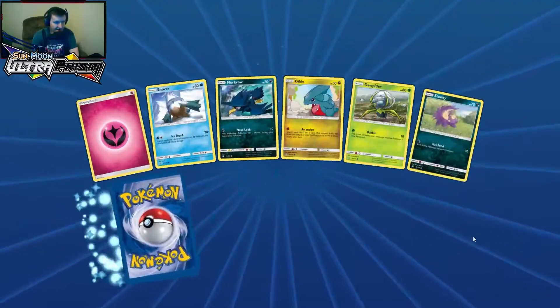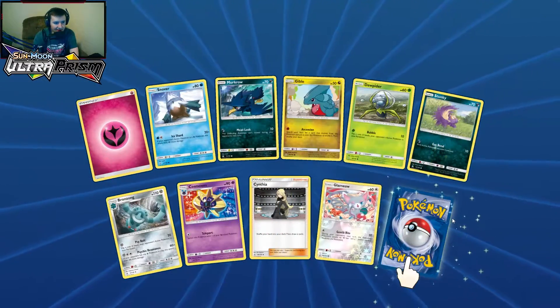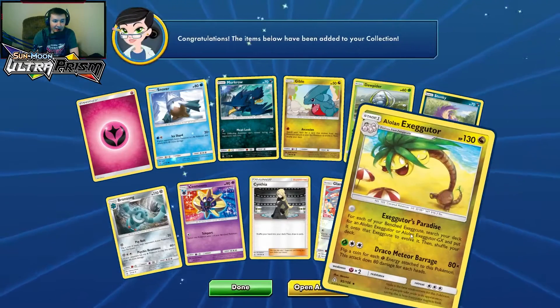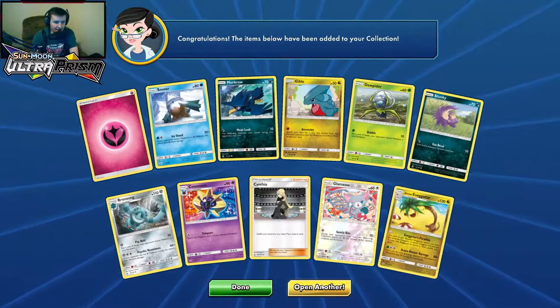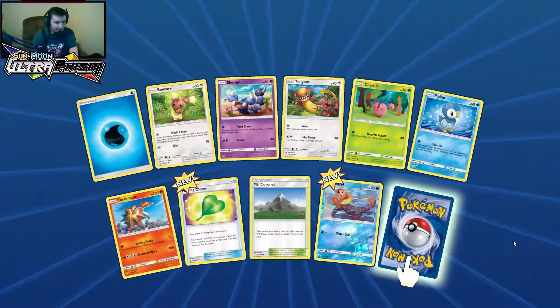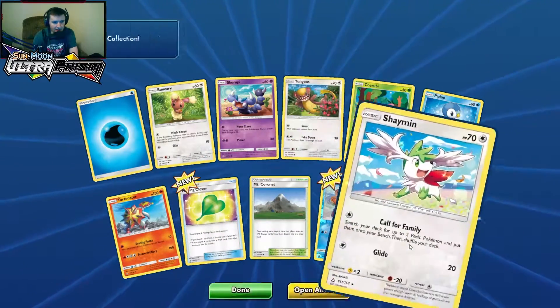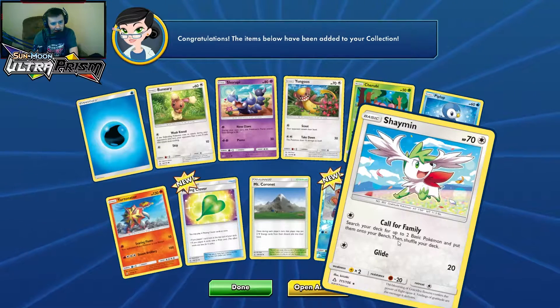Pack number eight — hopefully we can get a GX finally. Reverse holo Murkrow and Lickylicky. Pack number nine — we're having some tough luck. First pull: Glameow to match our Purugly. Another Alolan Exeggutor — we're having it rough. Pack number ten, halfway done. A Missing Clover — brand new. Reverse holo Brozong and Shaymin, who's not grass type.